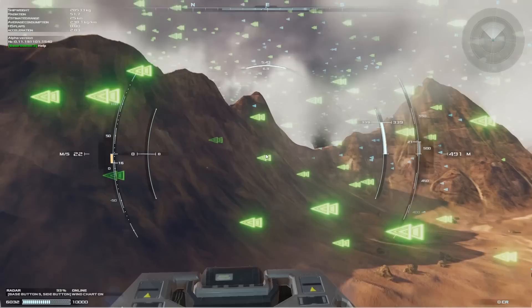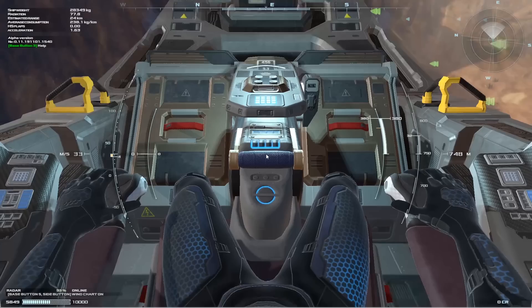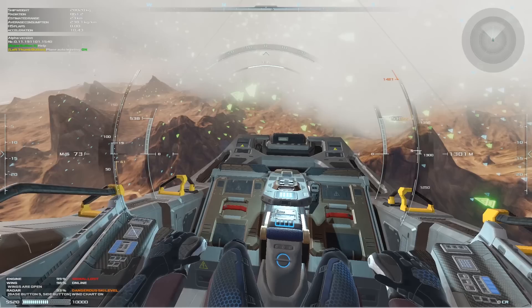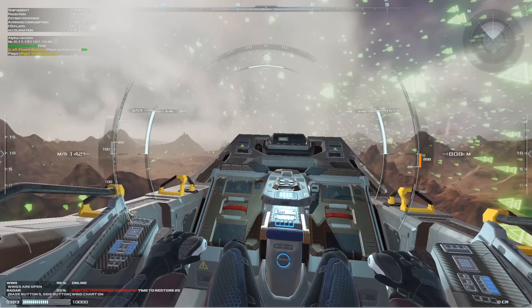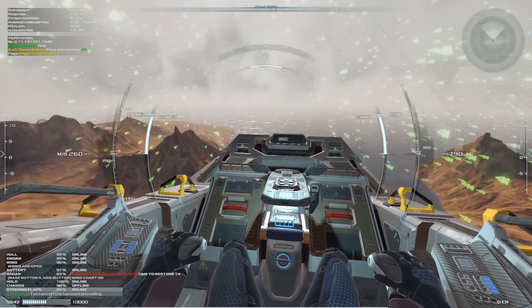Let's continue in cockpit mode and see what we've got. It's neat how it displays everything on the HUD rather than having to look at the controls, but it would be nice for a fully immersive experience to see all that stuff on a console rather than a heads-up display. Let's get up to the top of these mountains. I'm going to give us some forward momentum and then switch into wing mode. The camera automatically backs out a little bit and we're losing altitude pretty rapidly — it seems like a system may have malfunctioned.